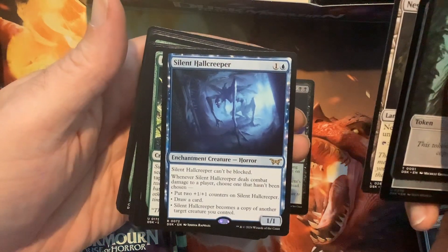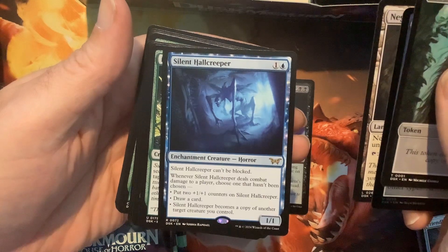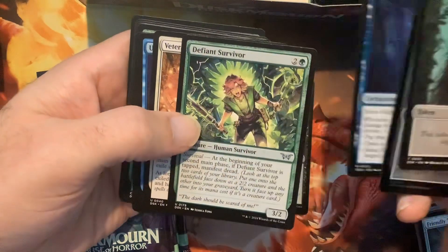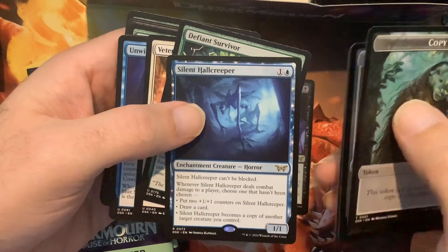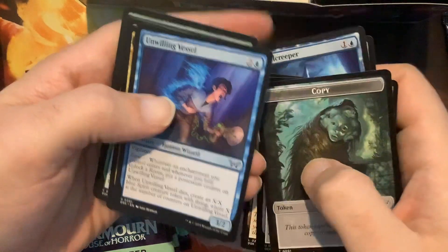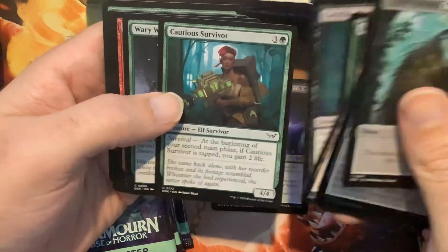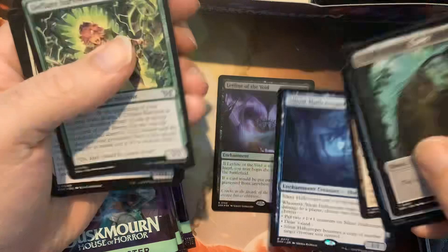Silent Hall Creeper — two mana rare. It cannot be blocked. Whenever Silent Hall Creeper deals combat damage to a player, choose one that hasn't been chosen: put two counters on this creature, draw a card, or Silent Hall Creeper becomes a copy of another target creature you control. That's pretty nuts, pretty cool card — I like that one. There's always something to say about these two-mana one-ones that can't be blocked, like Suspicious Stowaway, where they can either be very good or very poor — they can get removed easily, but they do have upside. I'll pull out the Creeper, that's pretty cool.